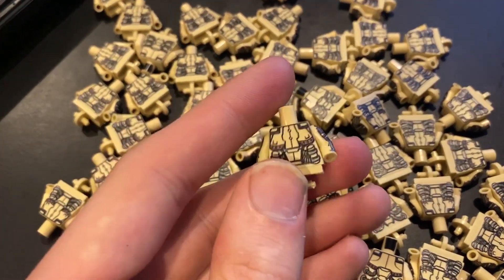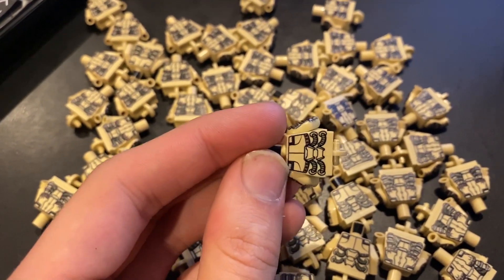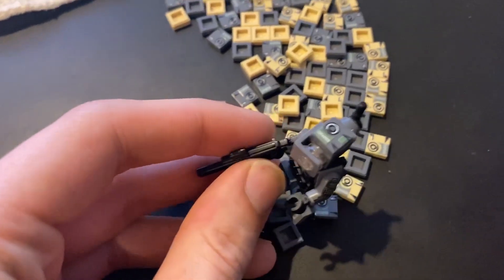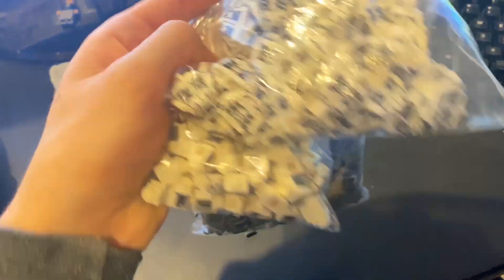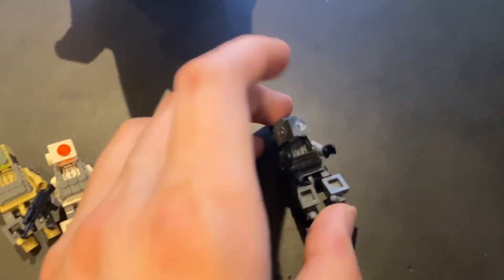The printing on these is incredible — I'm really happy with how it turned out. They all have arm printing, front and back torso printing. Here are some of the pieces for the tops of the heads — you can see that tile on top. I've got all of the white ones assembled, and there's dark bluish gray loose — just a lot of parts and a lot of assembling to do.